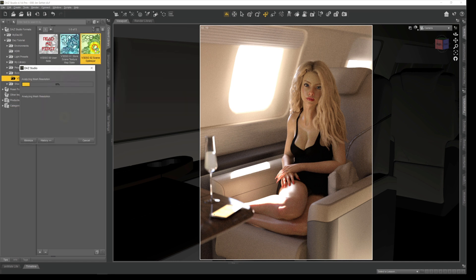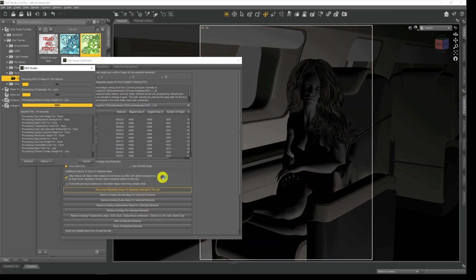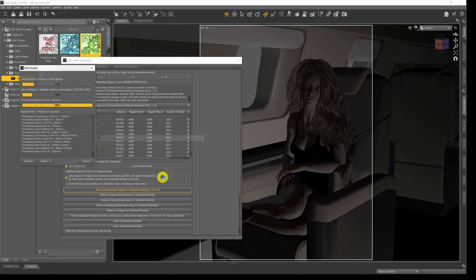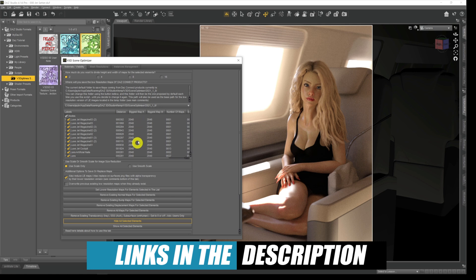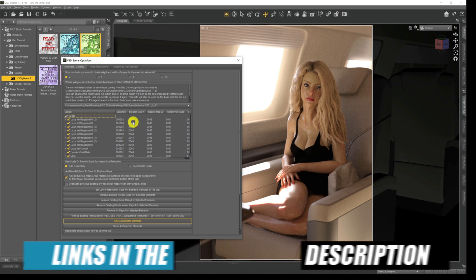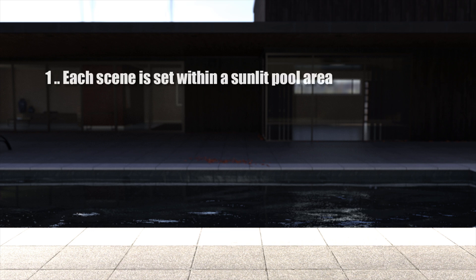If you're on the low end when it comes to VRAM, make sure you check out Scene Optimizer, because it can basically turn an impossible scene into a possible one. Once it reduces and shrinks the textures down a bit, you don't notice much in the way of quality loss. You'll find a link to that down in the description below.